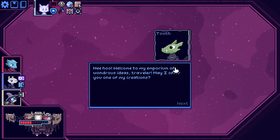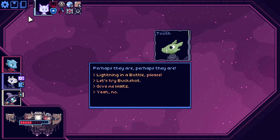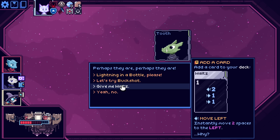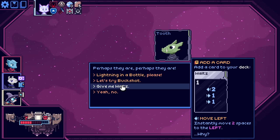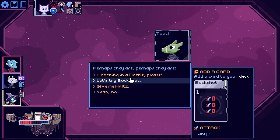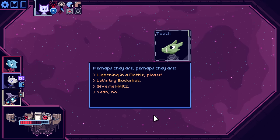Welcome to my Emporium of Wonders Ideas, traveler. May I offer you one of my creations? These all seem absolutely useless. Perhaps they are. Three energy — gain three energy. With the max card that makes exhaust cards free, that's good. Buckshot: do zero damage three times — obviously with power, that's good. Let's move left twice and then right. Card that whenever you move, you move two more. I don't know yet. There's got to be something. Whenever you move, you fire — is that one of them? I think. Obviously none of these are useful right now. I don't think we have any gimmicks for that at the time being.